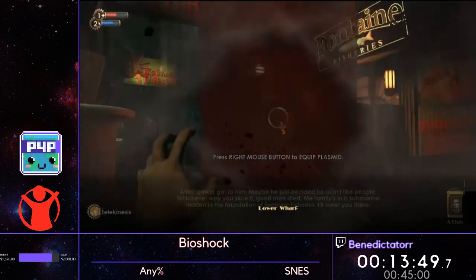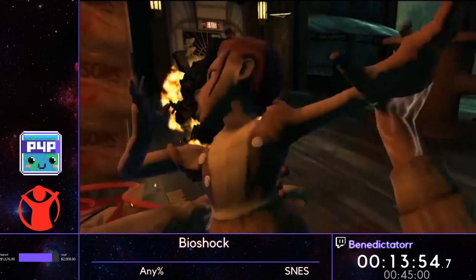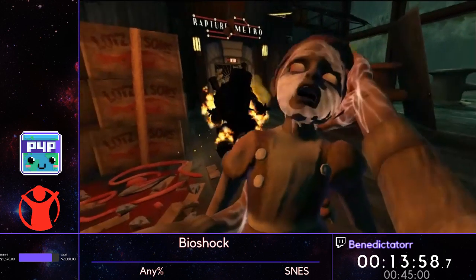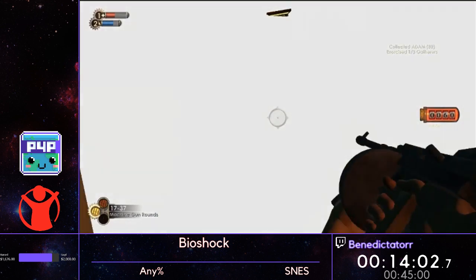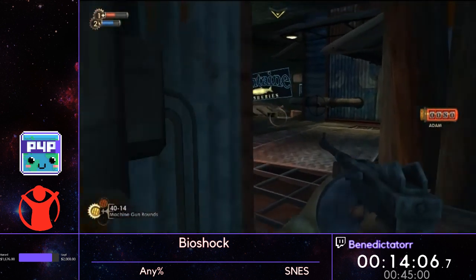This is one of the only big daddies that we're really going to care about. We need to rescue this little sister — not that we need them, but rescuing this little sister helps us to do this other weird little bug that's coming up. You have to rescue her, otherwise it doesn't work.